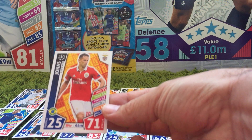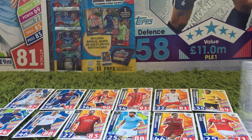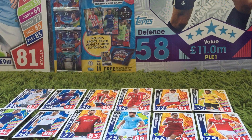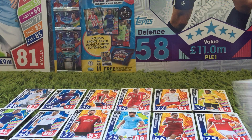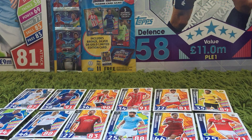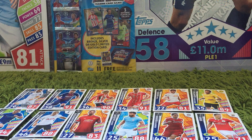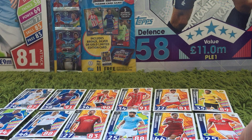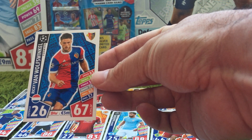Then we have Roberto Firmino for Liverpool. Then we have Jonas with a fairly low attack rating of 76 — again a very colourful card. Then we have Radamel Falcao for Monaco. Then we have Neymar for PSG with 91 for attack. Then we have Todorchuk with a fairly low attack rating of 71. And Pavlovich with a very low attack rating of 65.